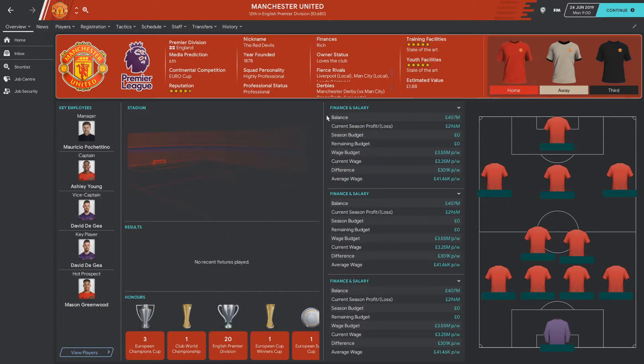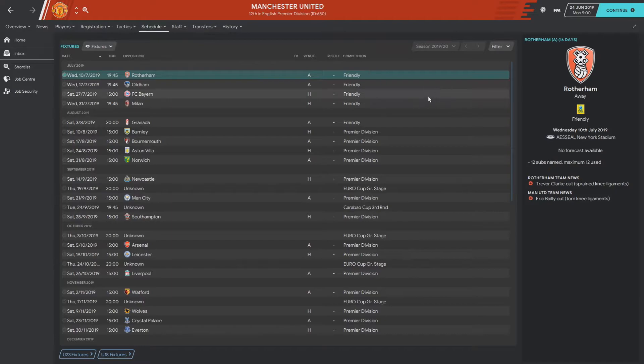I've also disabled the first transfer window because I didn't want him to go ahead and buy loads of players - I wanted to see how he'd do with the players United have right now. We'll have a quick look at the schedule first: they start with some preseason games, then Burnley, Bournemouth, Aston Villa, and Norwich as their first four Premier League games. I'm going to sim season by season and review each one.